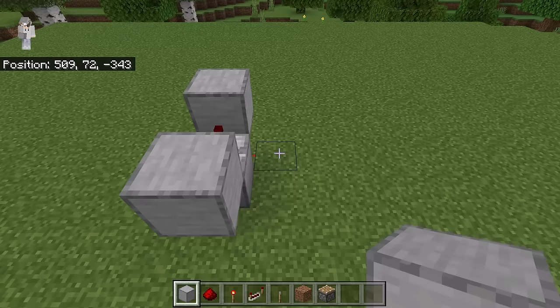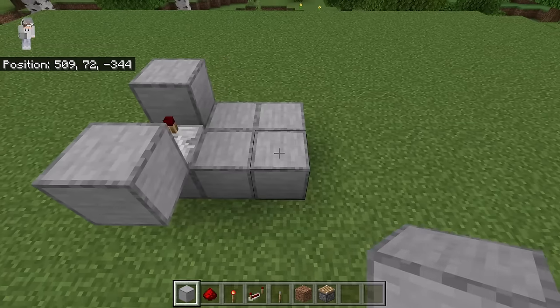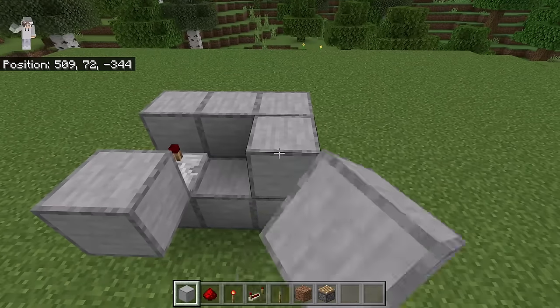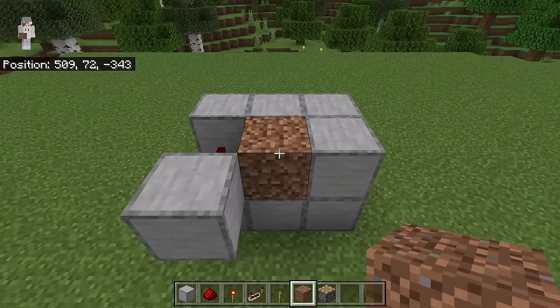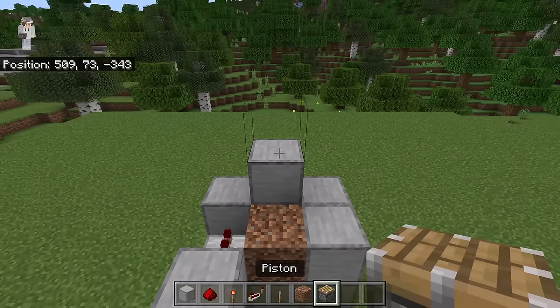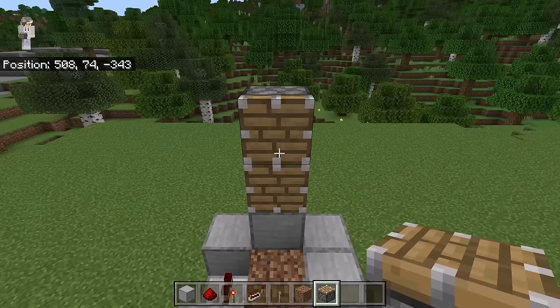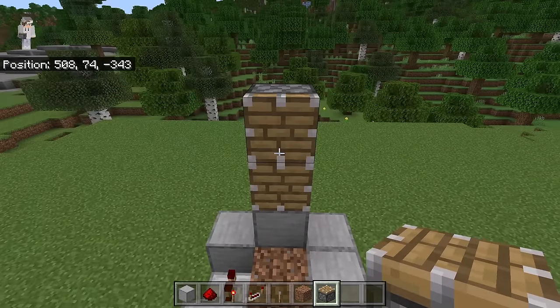The next step is to place 2 blocks over here and 2 over here as well. Then place 3 blocks like this. Now place a dirt block at this spot. After you've done that, place a block over here and 2 pistons on top of it. Make sure both pistons are facing this way. Those pistons will automatically harvest all of the sugarcane that grows.